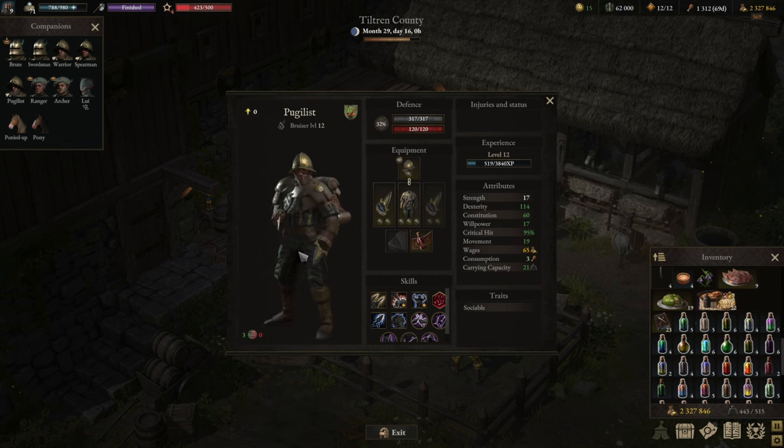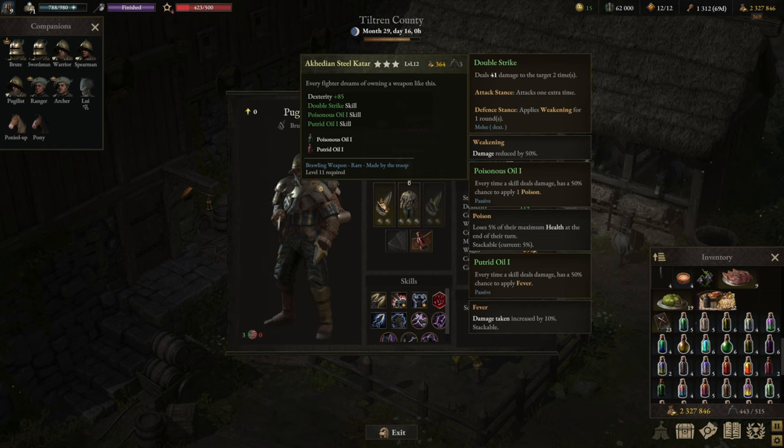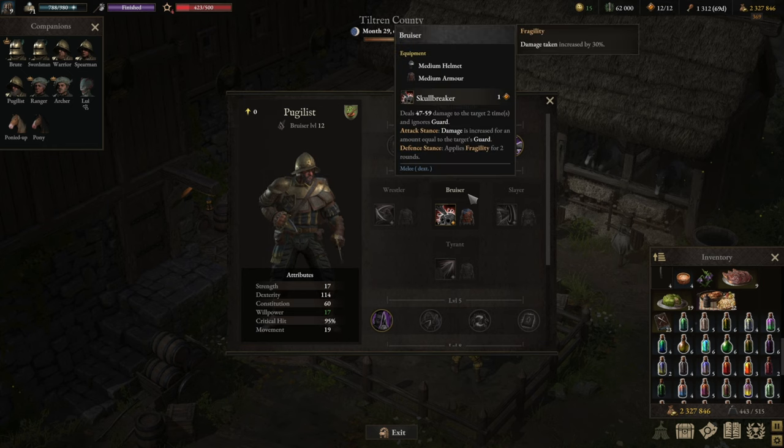Now you might ask: how do you deal with guard? Because I haven't seen you bypass part of the guard — is this just a build that attacks from behind or how do you deal with guard? The Bruiser is not a build that attacks from behind. It is indeed a build that attacks from the front, so it needs to deal with guard. Luckily, Bruiser is a fantastic skill for that. It ignores guard straight out with the Skullbreaker ability, which is mostly all we need to chew through a lot of the guard by itself.